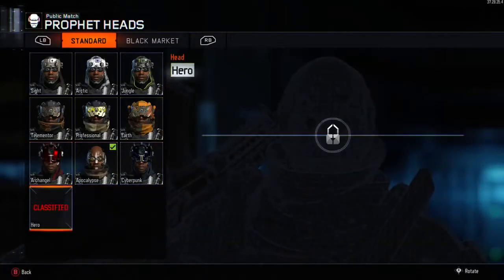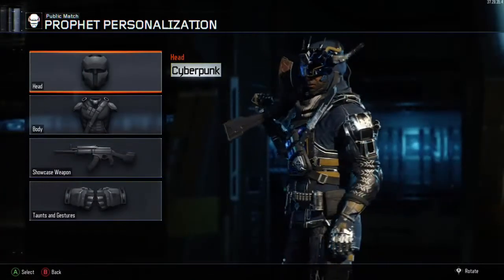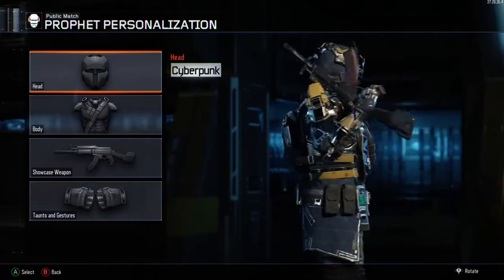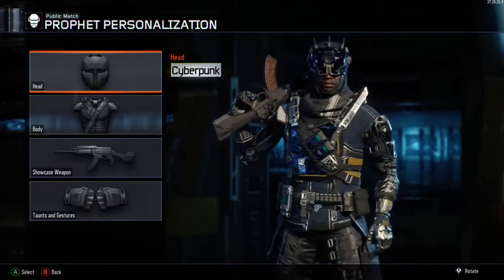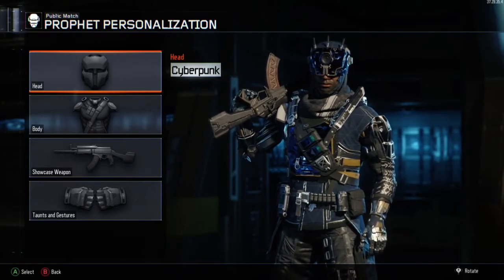That's it — the classified suit still to go and we're working away at it, getting ever closer. I hope this video has helped you and good luck trying to open up and unlock all of Prophet's clothes and suits. Thank you so much for watching — peace out.